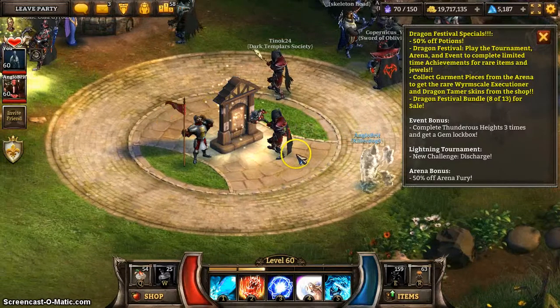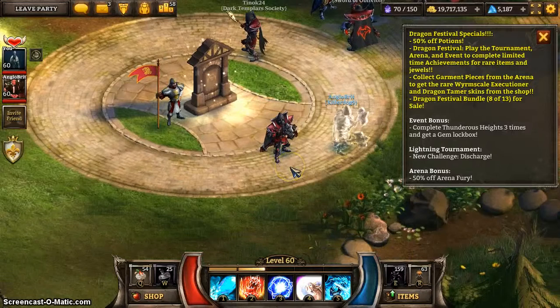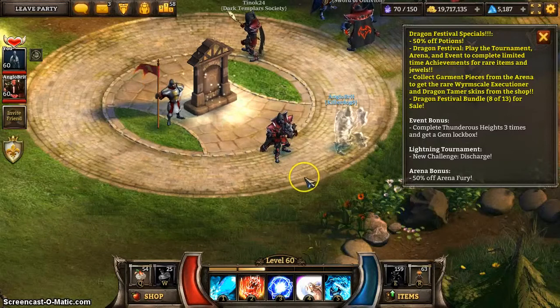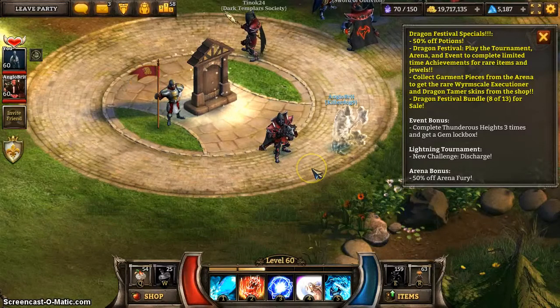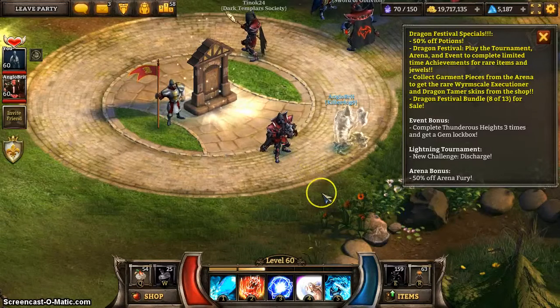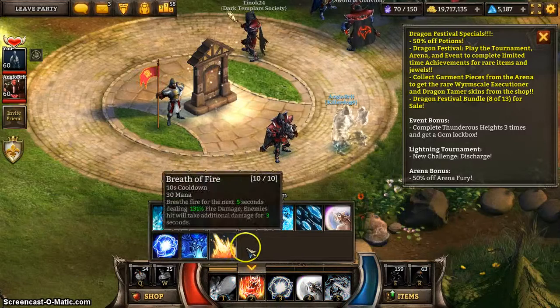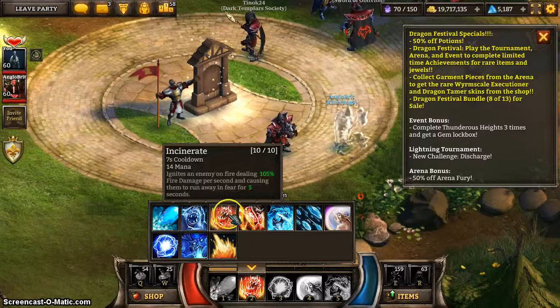Hi there, today I'm going to be doing an event video for the Thunderous Heights event. To start with, this event is made ridiculously easy by Frost Drake, so I'm going to be doing two runs of it — the first with Frost Drake and then without. It's another elemental event; this one is lightning, the first lightning we've seen. They are resistant to storm damage and weak to earth damage. I don't have any earth damage runes, so I'm not doing that, but I've taken my skill rune off in Sunrate so it does fire damage instead of storm.